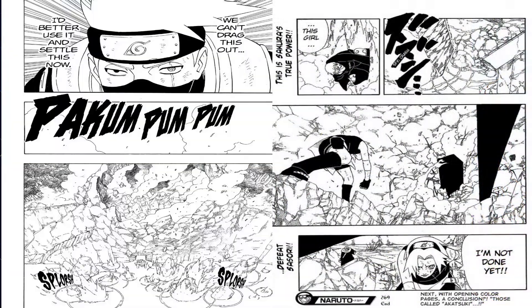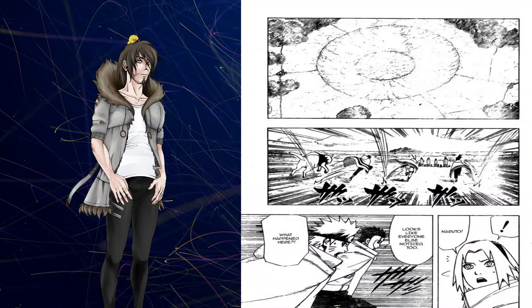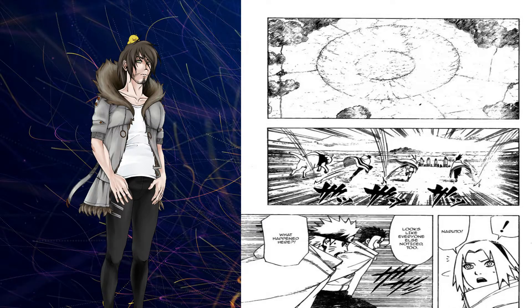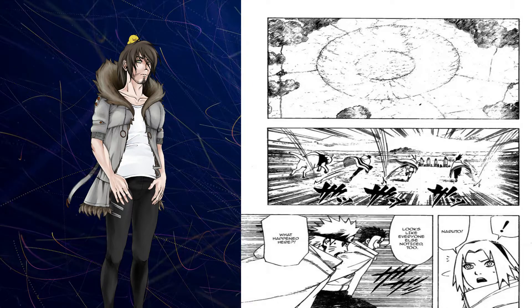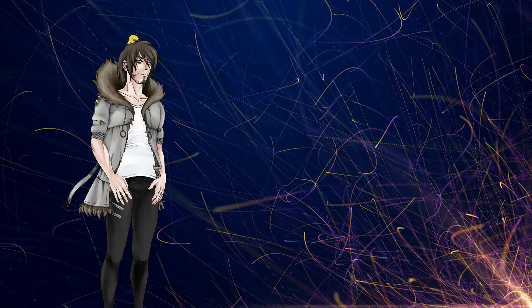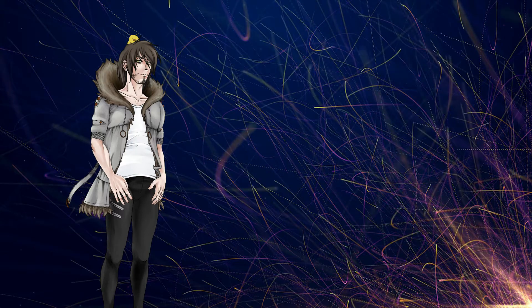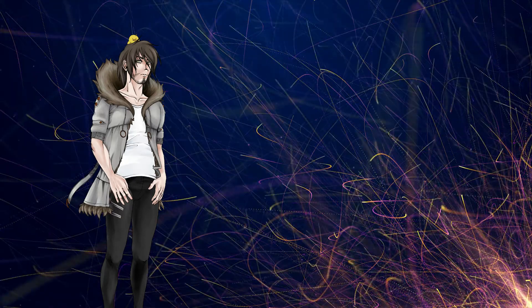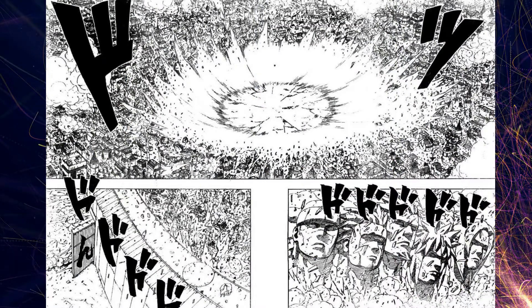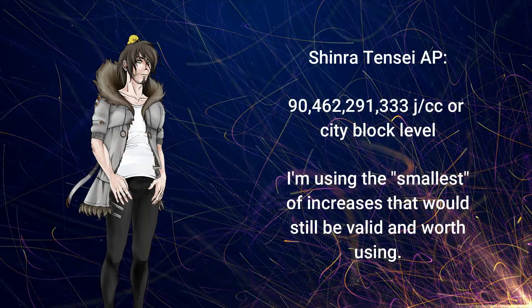Deidara's C0 scales above Sakura's full-powered punch and last impressive feat that didn't also require an enormous AOE behind its destruction. By that I really mean just the small crater alone of his C0 — not the small crater of the Shinra Tensei, but going all the way back to Deidara. His was a double crater, and just the small crater alone of that feat was already scaling above Sakura's full-powered contact punch. So just low-balling with minimal showings and some backscaling, we can expect the C0 to have at least this many joules per centimeter cubed, or extreme large building level AP. The Shinra Tensei that wiped out Konoha was already comfortably above that, to enough of a degree that we can absolutely low-ball the potency to at least this many joules per centimeter cubed, or city block level.